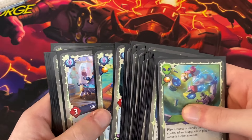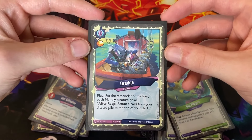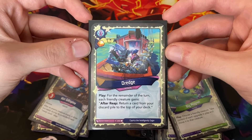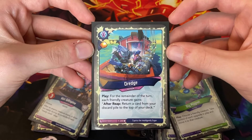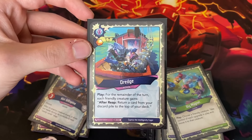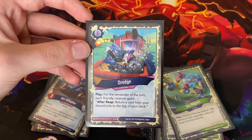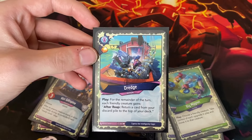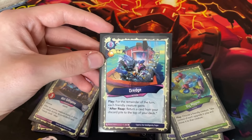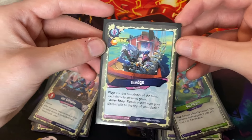One combo I found that was really cool was Dredge with Near Future Lens. Essentially the way that works is you reap with a creature and then return a card from your discard pile to the top of your deck, where Near Future Lens can see it and it can actually be played with Near Future Lens. So with Dredge you can actually play cards from your discard pile with Near Future Lens. It's a convoluted but pretty neat combo. I haven't really gotten to pull it off super effectively yet, but I think it's neat.